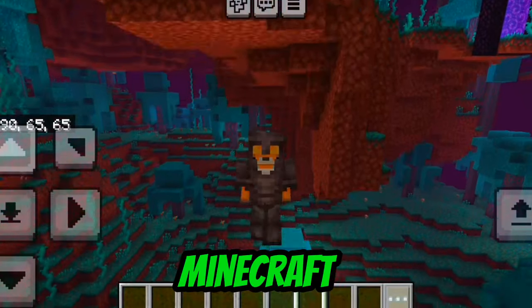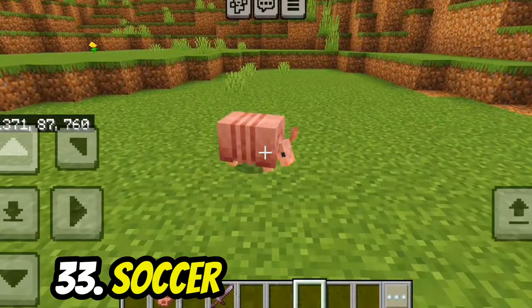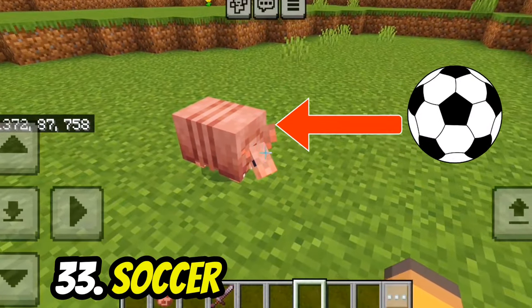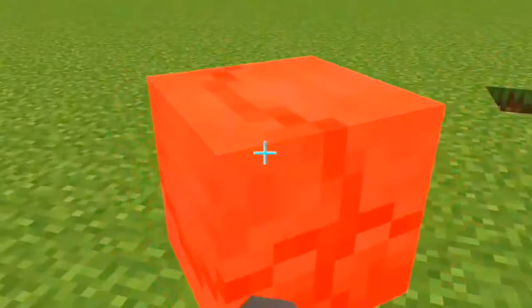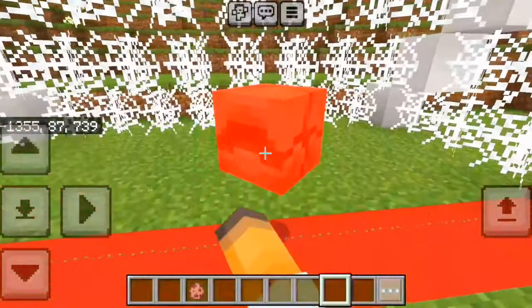If you're bored in Minecraft, by setting up a soccer net using quartz and cobwebs, you can use an armadillo as a soccer ball. If you spam punch the armadillo while it's in its shell, it will never die.